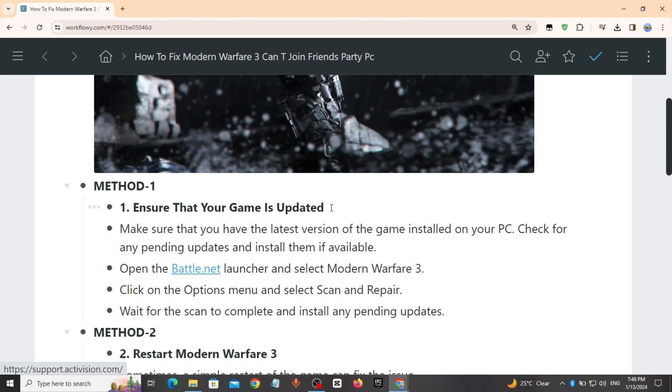Method 1: Ensure that your game is updated. Make sure that you have the latest version of the game installed on your PC. Check for any pending updates and install them if available. Open the Battle.net launcher, select Modern Warfare 3, click on the options menu and select Scan and Repair. Wait for the scan to complete and install any pending updates.